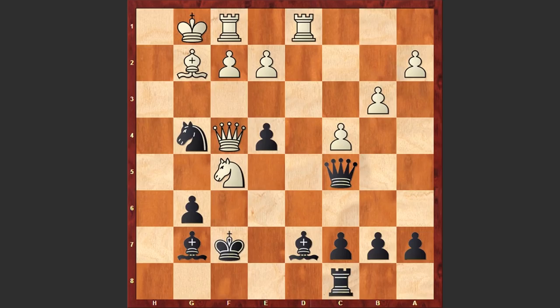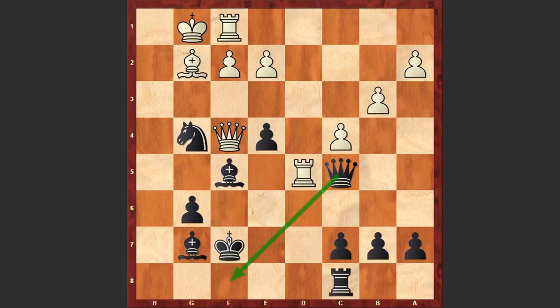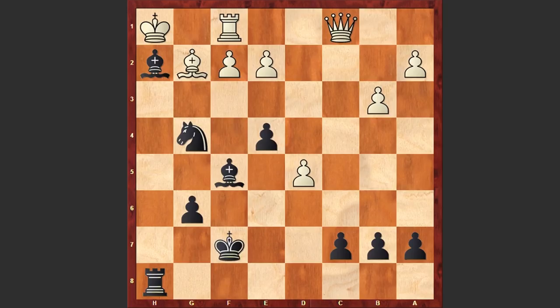Black is an exchange down and trying to avoid simplifications. After g4, Robert Fontaine chooses a very sharp line going for complications. Nxg4, Nxf5, Bxf5, Rd5 — now if queen f8, white can capture on f5 and then e4. Bringing the queen to f8 also protects the rook on c8. But instead of the passive queen f8, Vachier-Lagrave made a shocking decision: he simply captured on d5 — a majestic queen sacrifice! After cxd5, Be5, black starts exploiting the vulnerability of the white king.